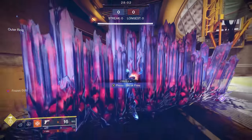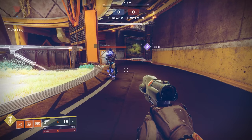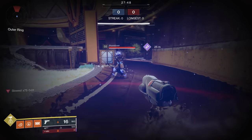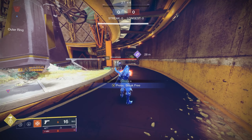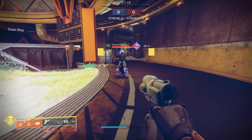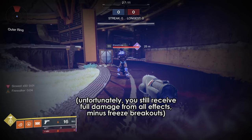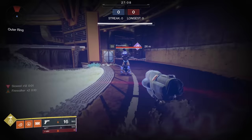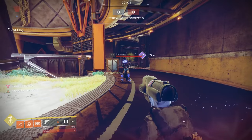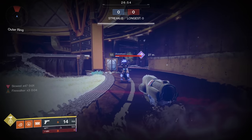Now you get to the good part — PvP defense against slows and freezes. These boots cut both the duration of slows and the amount of stacks you receive in half. Duskfield Grenade, you gain stacks half as quickly. Hunter Duskfield dinkers — half the stacks, half the duration — regardless of whatever aspects or fragments might be used to increase duration or potency. Not only this, but a rather significant amount of the time, being hit by any sort of Stasis effect will give you a stack of Firewalker if you do not already have one.